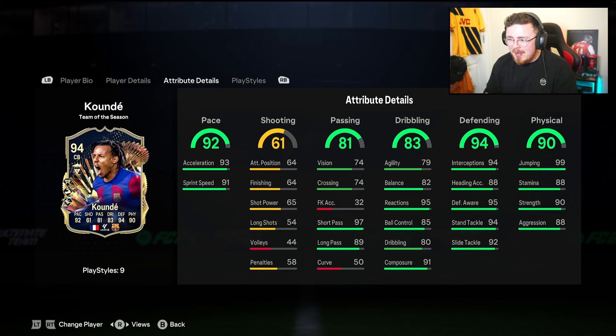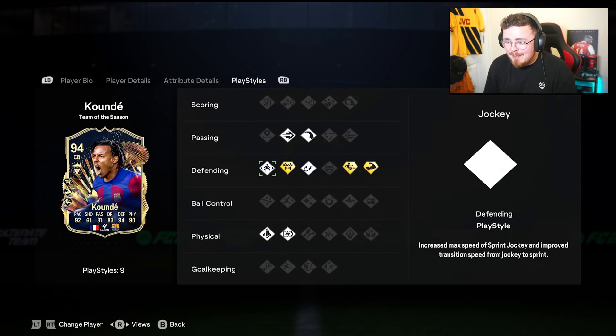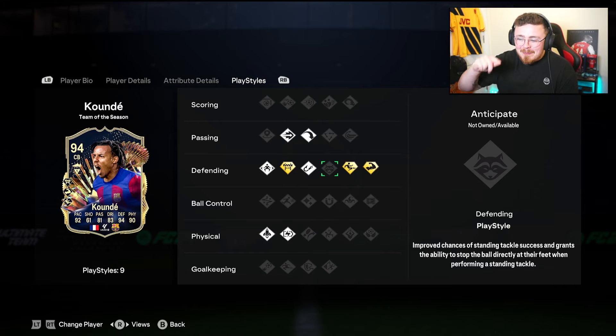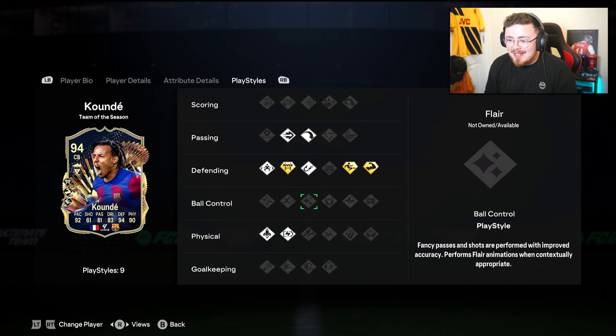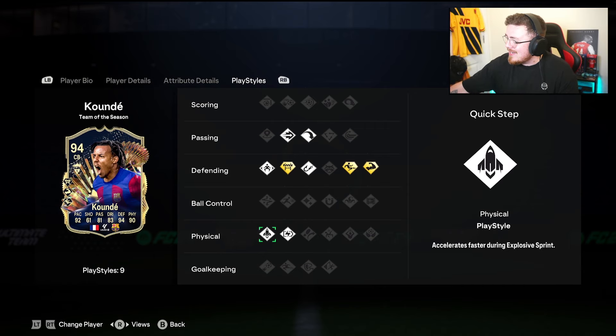The defending and physical aren't maxed out, but a chem style like an Anchor to fine-tune defending, physical, and pace is probably the way to go. The dribbling — reactions, composure, ball control — it's good. The passing coming out the back is there; no Anticipate is a bit of a letdown. He's got Intercept and Jockey, Ping Pass, Long Ball Pass, Relentless, and Quick Step play styles.